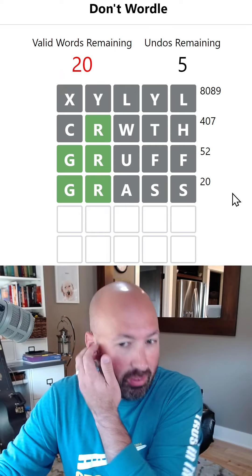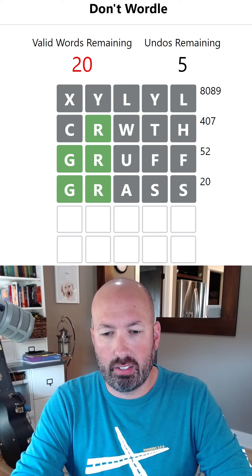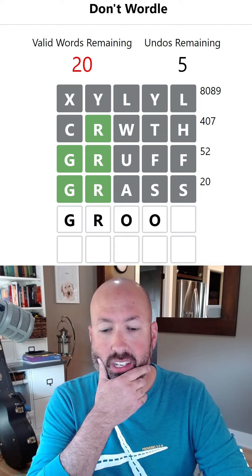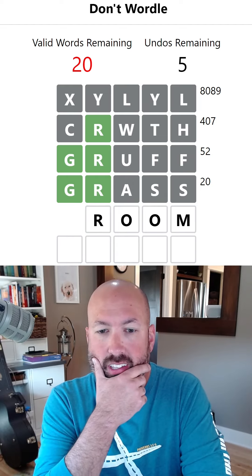We went from 52 to 20, so we've only got 20 words left. We could do something with the double O maybe, like GROOM — seems as good as anything. Let's try it, hopefully it's not right.